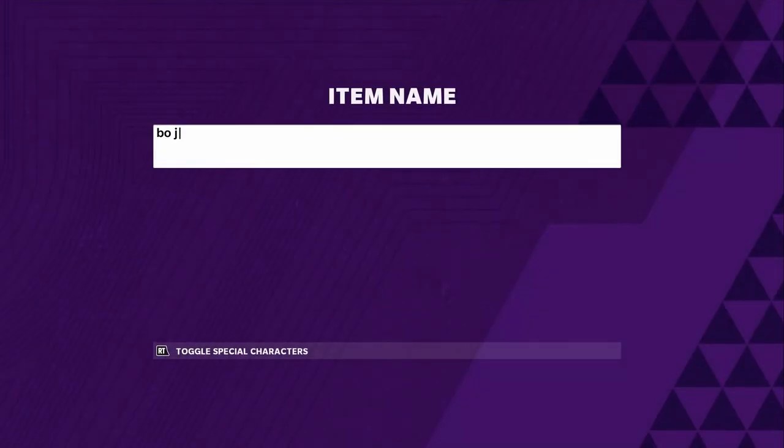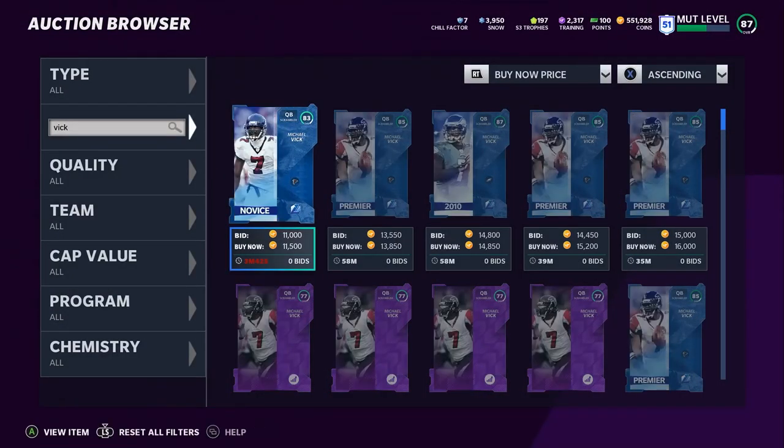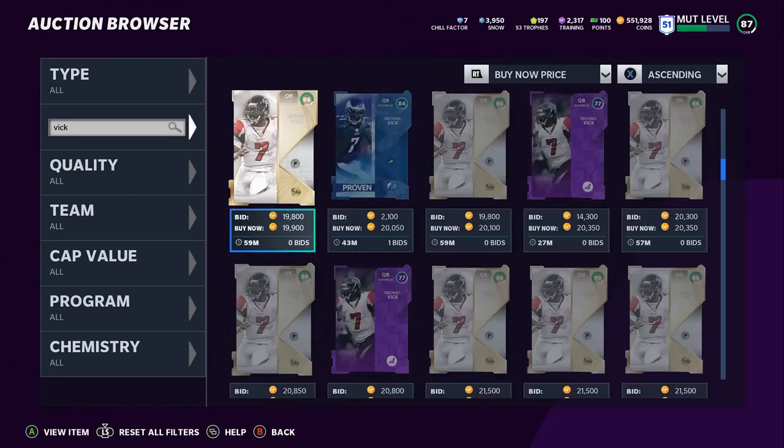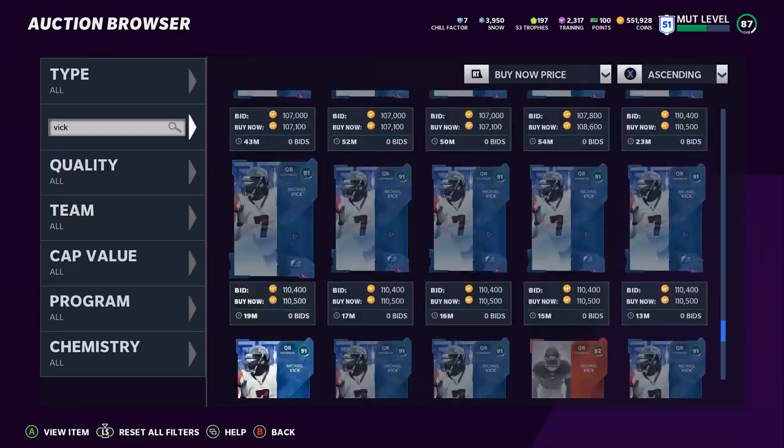Number one on this list is going to be something we haven't seen all year — this is the first of this card this year, which is why it's so important. And that's Michael Vick. The reason Michael Vick and Lamar weren't that good earlier is because this year the meta was pocket passers with some mobility — kind of like last year's Steve Young. Decent pocket passers that can get it done on the ground just a little bit if needed, but really just gunslingers.